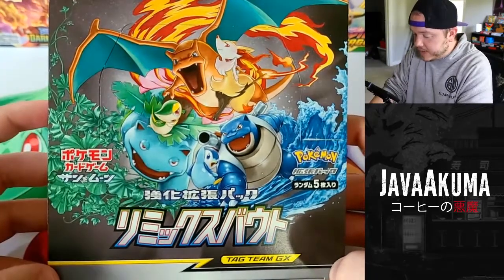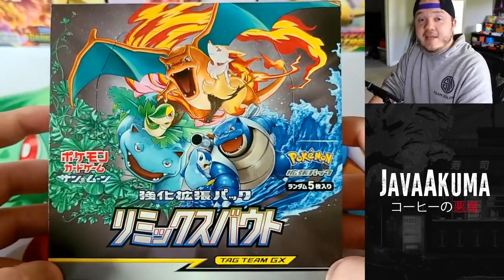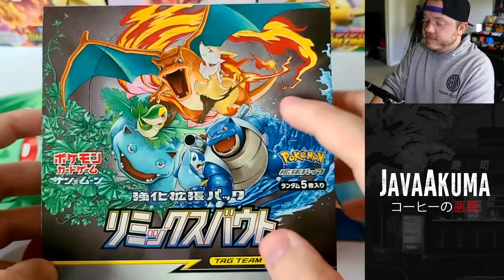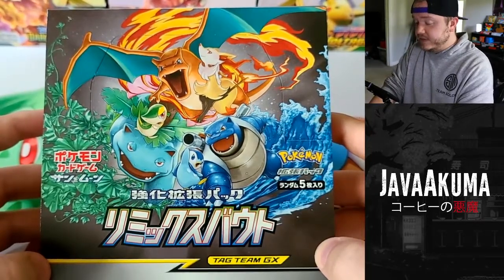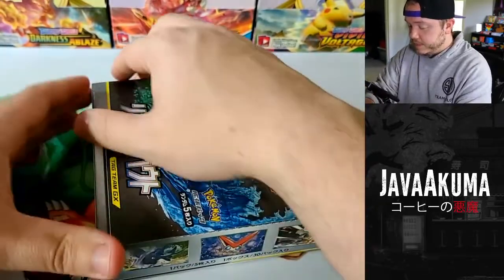First I just want to point out this box art - look at the box art. It almost pained me to open this; I'm going to have to buy one to keep sealed on the shelf. I love seeing my three Kanto boys. You also have Braixen, Snivy, and Piplup featured in a lot of the tag team cards, and I'm just excited to open this.